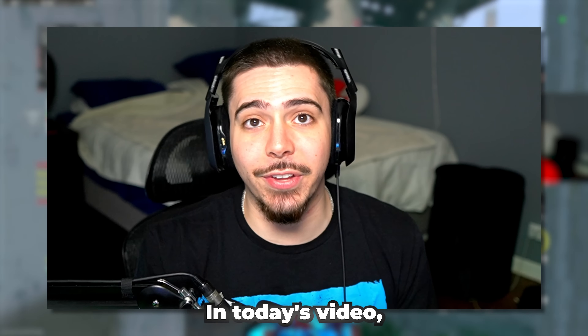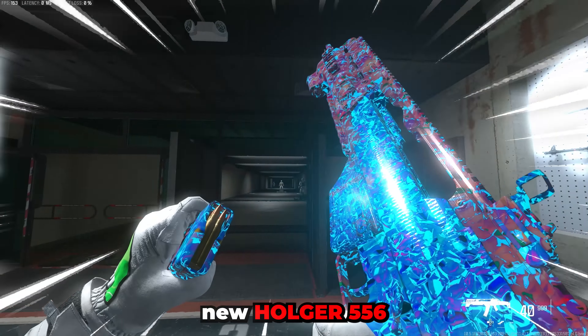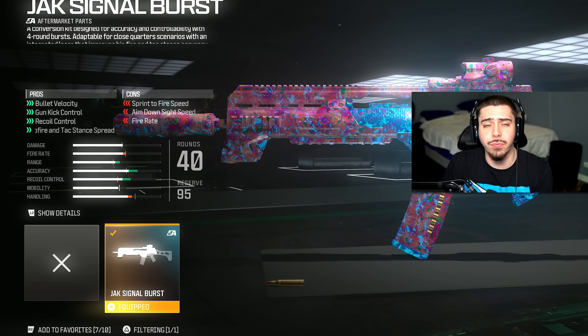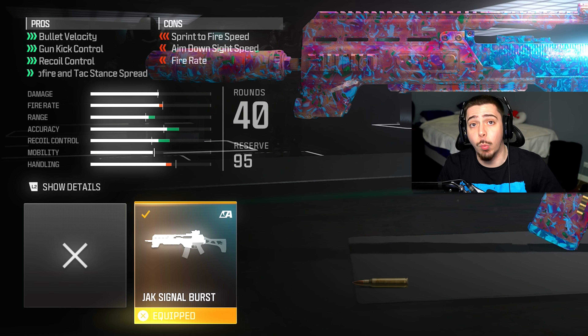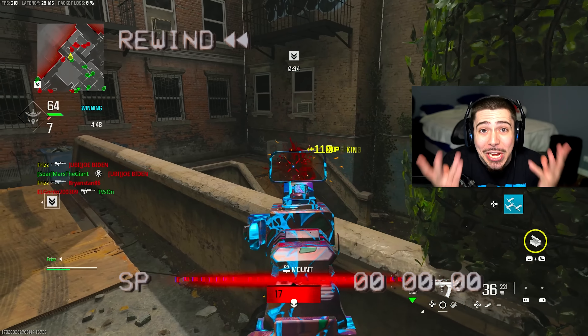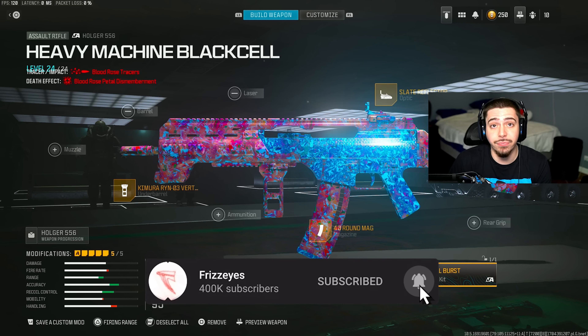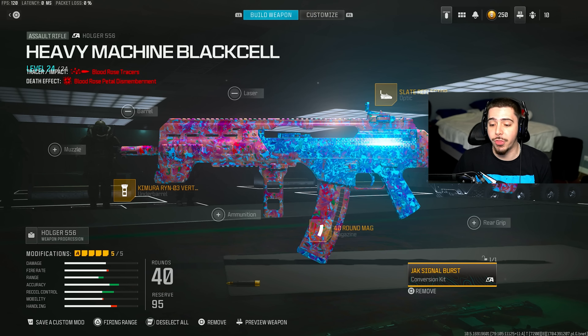What is going on y'all? In today's video, we are going to be using the new Holger 556 in Modern Warfare 3. About a week ago, they added a conversion kit for the Holger, turning it from an automatic weapon into a four-round burst. We ended up dropping over 300 plus kills and three MGB nukes. One of the MGB nuke streaks, we went on damn near a 70 gun streak. Let me give you the best Holger 556 class setup in Modern Warfare 3.